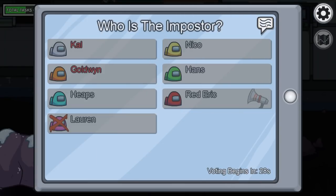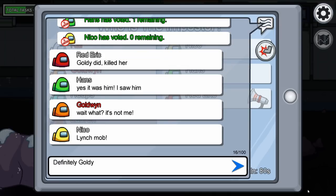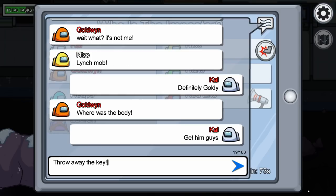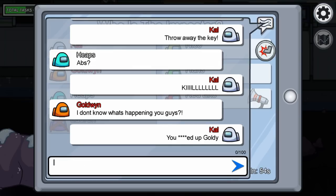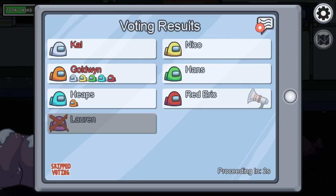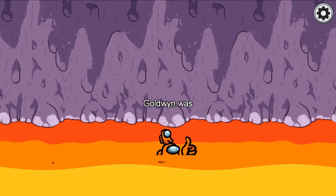Whilst it is important to never intentionally rat out your imposter friends, if the evidence against them is overwhelming, don't defend them — be the first to lead the charge. Agree with everything they've said. If they have messed up, they deserve death. And it will only mean that their chances of success will ironically increase, as you are seen as a bastion of all things good for leading the charge against them.